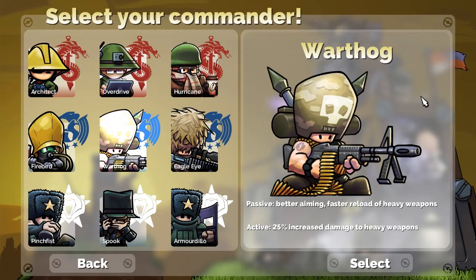Warthog is the late game guy. He's got better aiming and faster reload for heavy weapons, and his active is 25% increased damage to heavy weapons. He's all about the late game, because early game of course isn't heavy weapons. But once you get those heavies, you can do some really good damage — give the cannon 25% more, give the laser 25% more, and that laser is going through everything in the enemy base. Really nice, but you've got to get there first. That's the hard part.